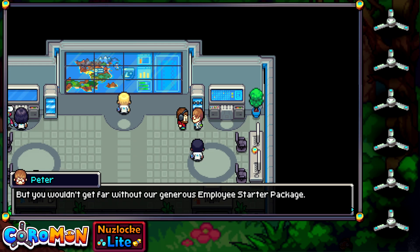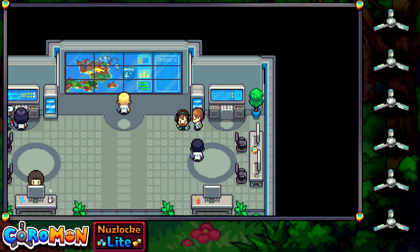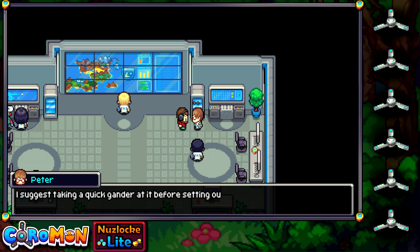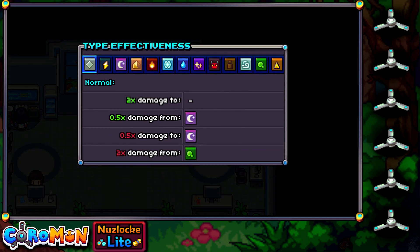You're almost good to go, but you won't get far without the generous employee starter package — including a few Spinners to catch Coromon with, HP cakes, SP cakes, a few escape ropes in the form of Lux Regal, and a type manual. The type manual will be especially invaluable throughout your journey. There are 7 base types for Coromon: Normal, Electric, Ghost, Sand, Fire, Ice, and Water. But there are also 6 skill-only types which have their own strengths and weaknesses: Magic, Foul, Heavy, Air, Poison, and Cut. So basically only 7 Coromon types, but a few more when skills are factored in.